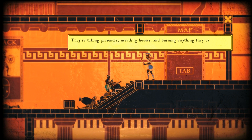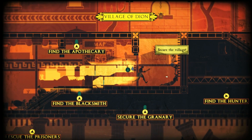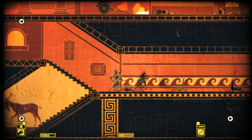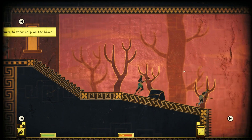Okay — taking prisoners, invading houses, and burning anything they can't pillage. I need you wherever you can stick a blade. Sounds good — we've got to stick our blades in some enemies. We can open up the map with Tab. Let's go kill some people. Considering the control scheme is pretty simple, it feels quite satisfying.